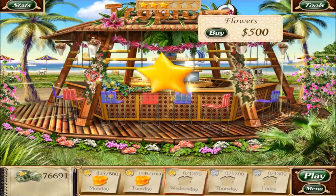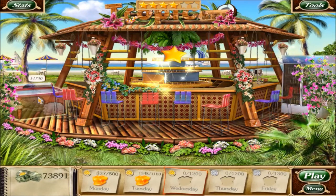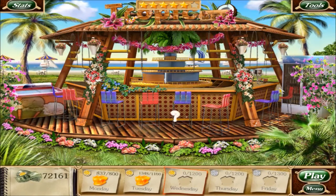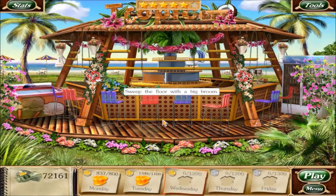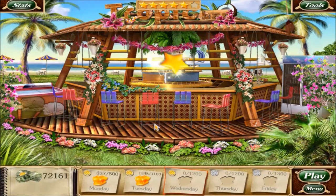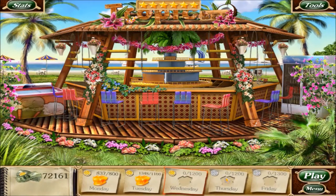Buy some flowers cause why not, buy drinks for another star, ice cream, sweep the floor with a big broom - there's that final star! So much easier to get the final star for that one.